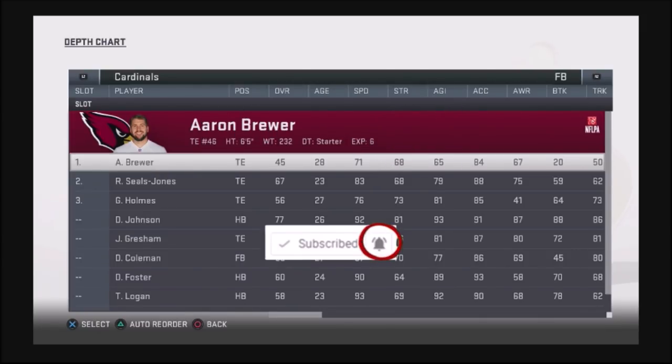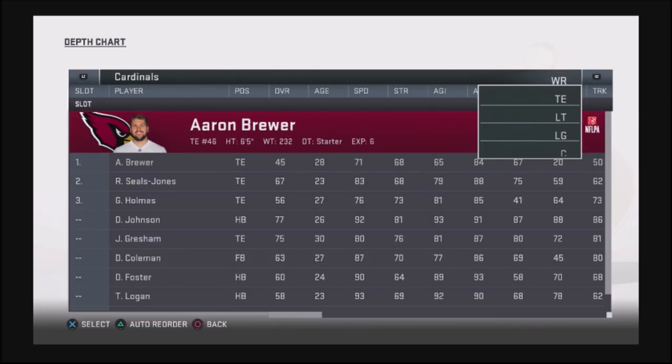I want to talk about how the pros actually use certain features in the game to make the most out of their roster. Anybody that's actually looked at rosters knows that fullbacks are not very good positional players in this game. Usually fullbacks are slow, they don't have a lot of speed, they don't really catch the ball quickly, and as a result they're not going to give you a lot of flexibility.